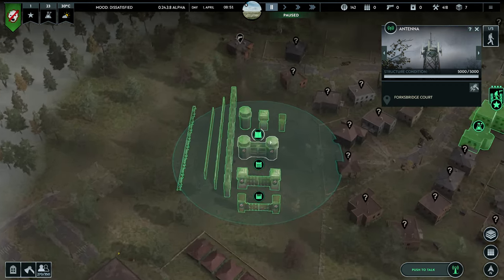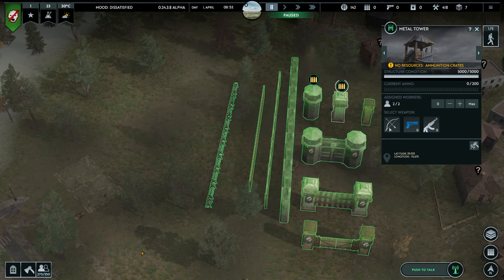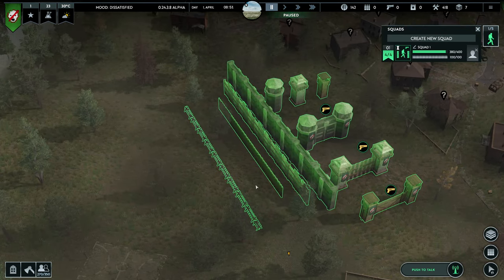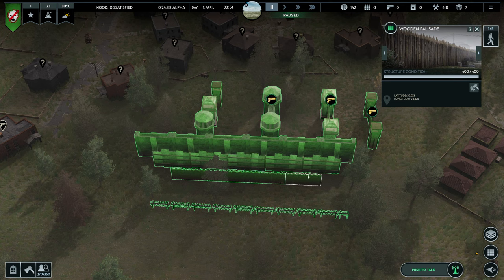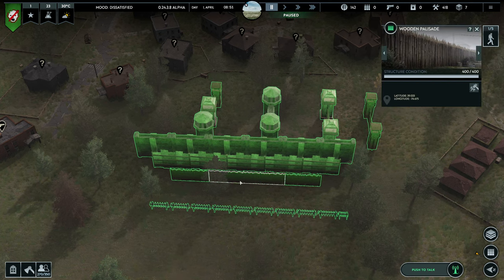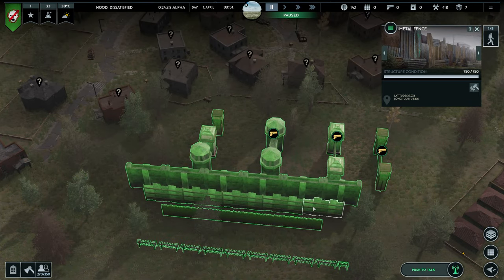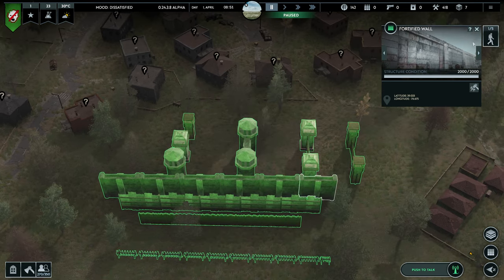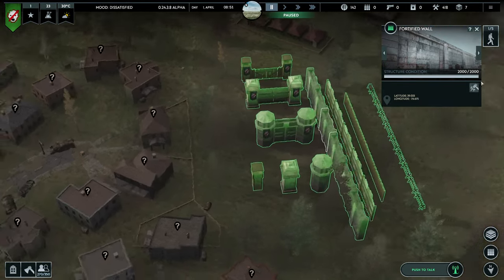Now let's go to the wall section. There are currently three different types of walls and three different types of gates. First you have the wooden palisade — the basic and weakest wooden structure, with about 400 HP per wall segment, which will be taken out pretty fast. The second upgrade is the metal fence, using only metal, with around 750 HP — it lasts a bit longer but is still a weak form of defense. Then you have the strongest wall, the fortified wall, with 2,000 HP per segment. I recommend getting these as soon as possible if you're having trouble with infected.